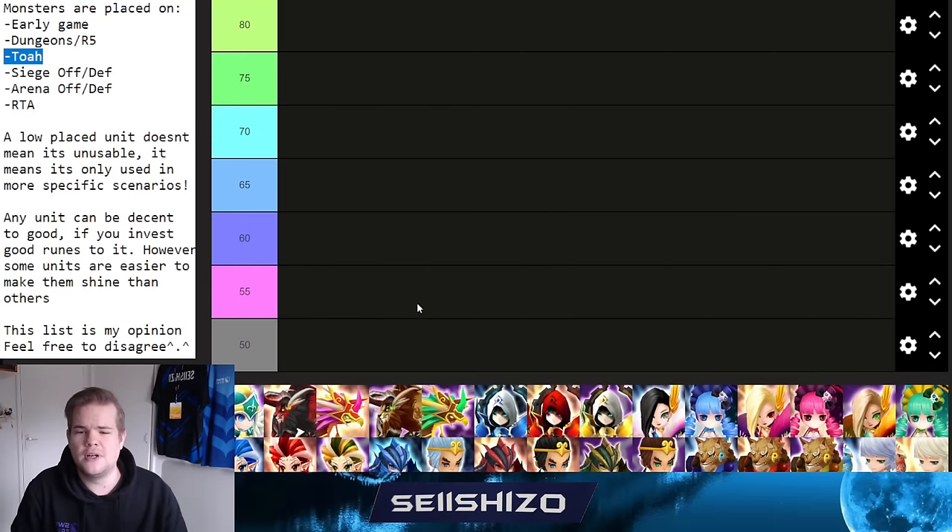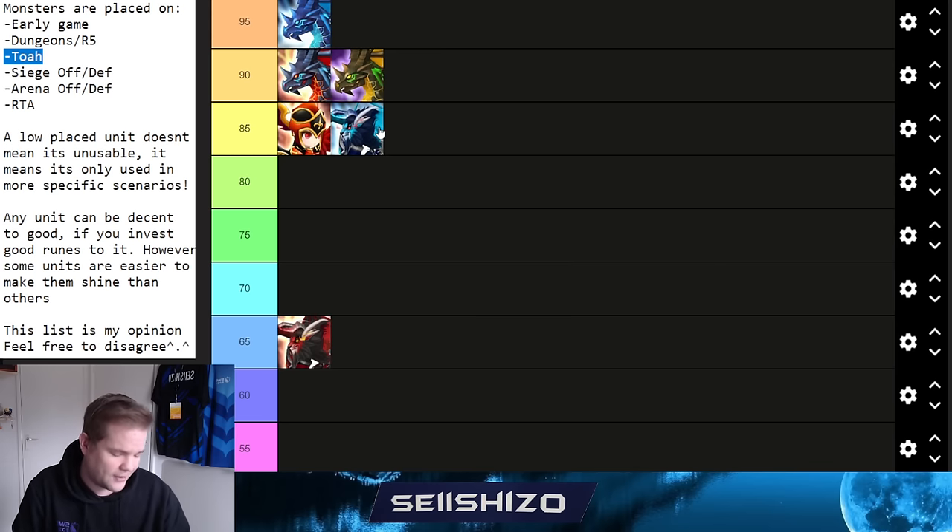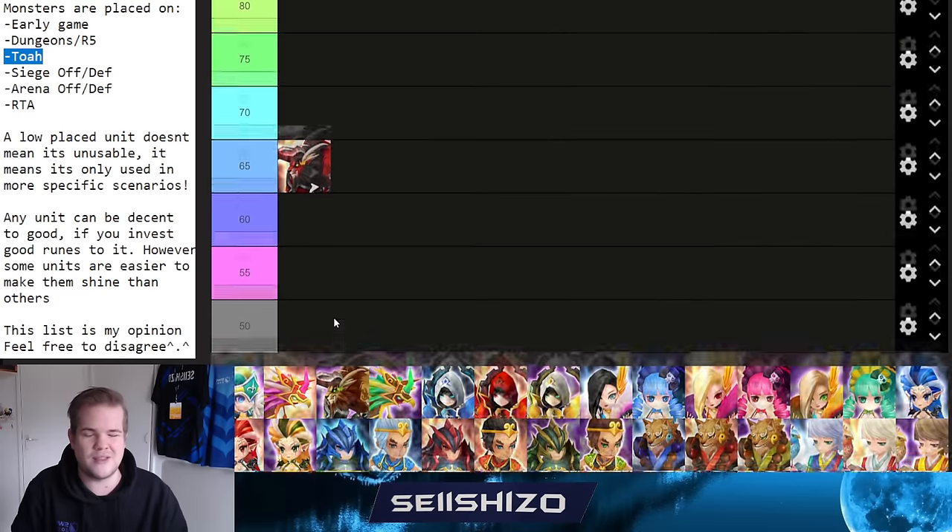Rakhan gets a 65. He occasionally appears on siege defense but isn't great for early game, dungeons, RTA, or siege offense. Some people use him on arena defense. An interesting trick is building him Swift on defense since opponents won't expect it — his provoke strips buffs and can provoke adjacent units if they lack Will runes, making him a niche trap unit.